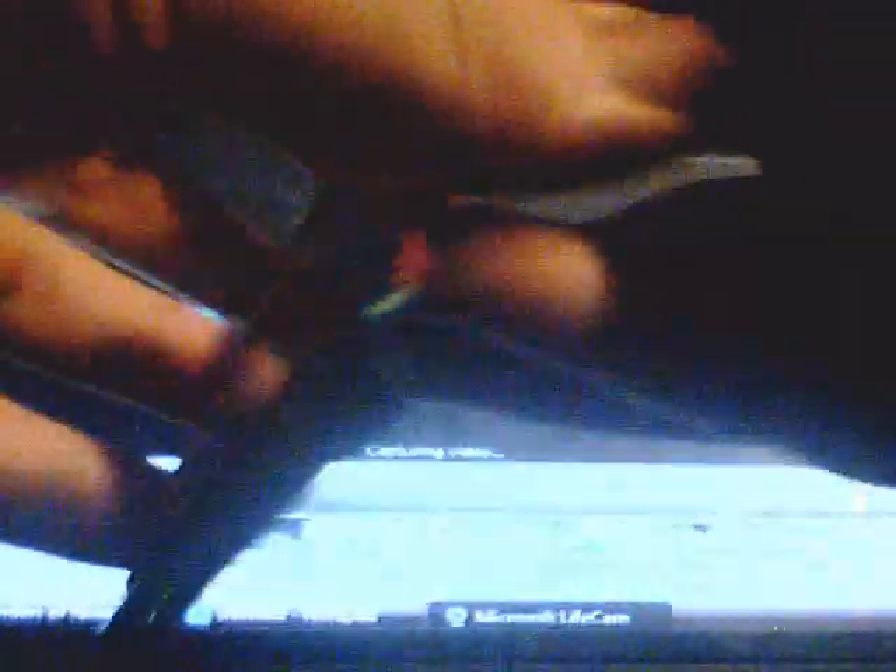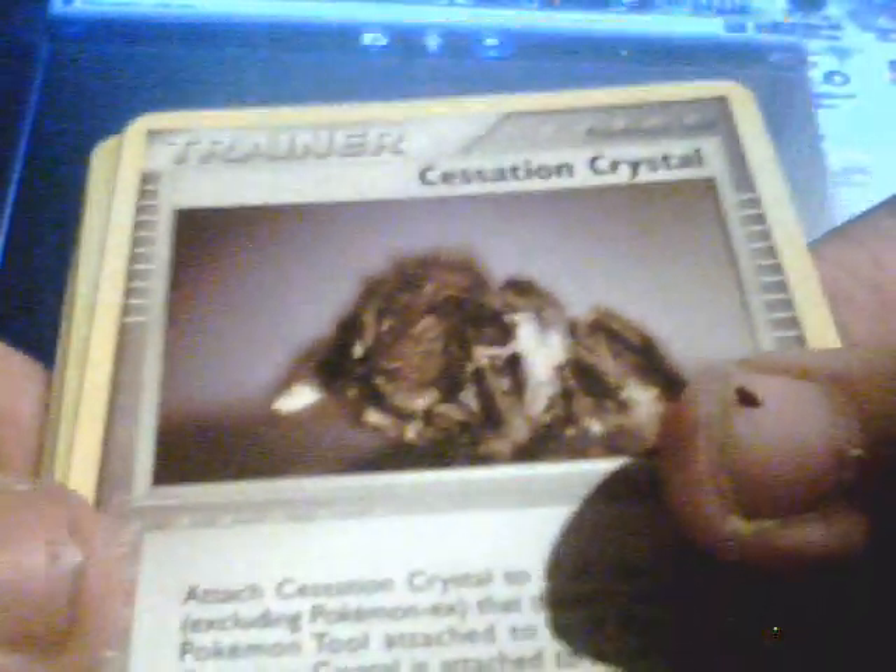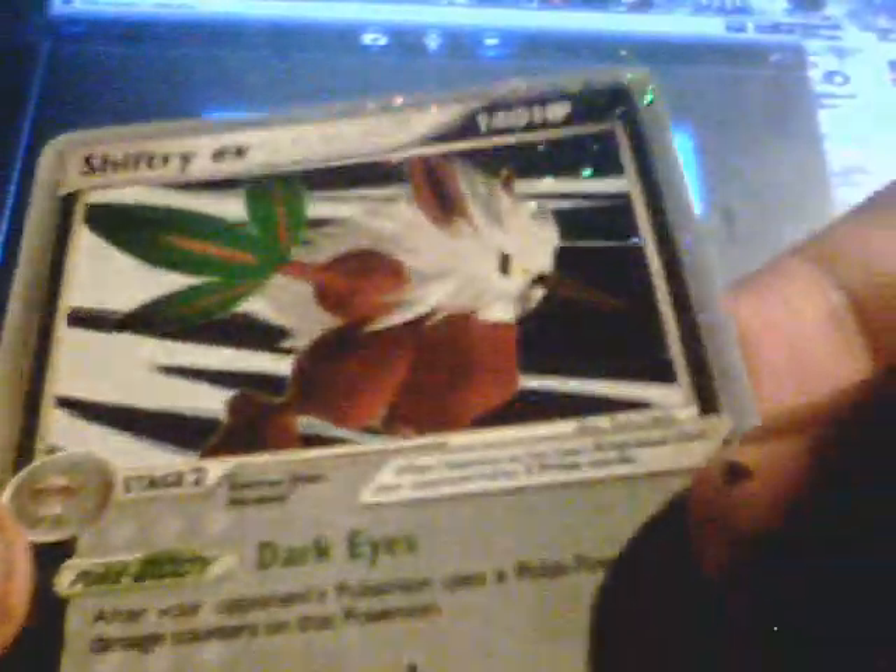So far I've got all holos in every pack, so this thing was definitely worth it. Crystal Guardian. Alright, we got Mudkip, Meditite, Cacnea, Torchic, Wingull, Skiddo, Cessation Crystal — I think that's how you'd say that. Reverse Lombre. I already got one of these. Oh wow, and Shiftry EX! So I got a Level X and an EX card. This looks cool — I love the Dark Energy EX cards.